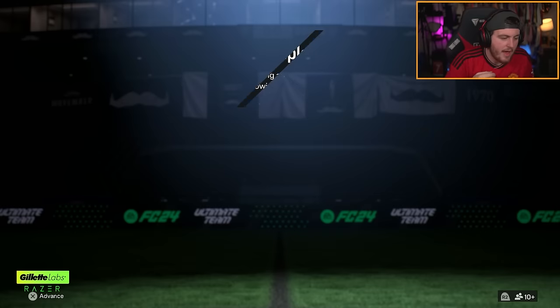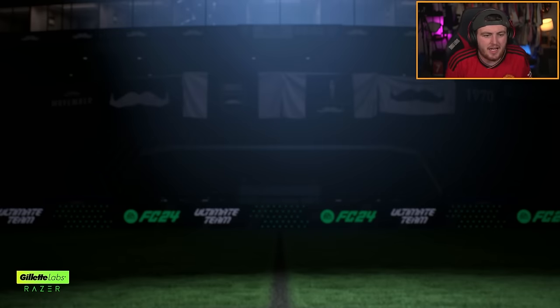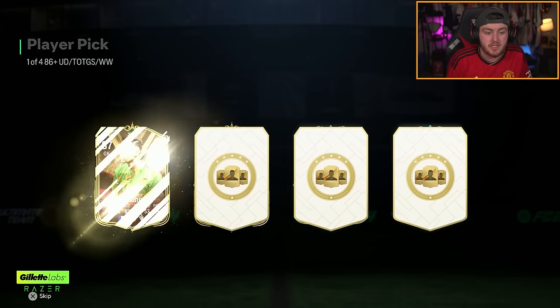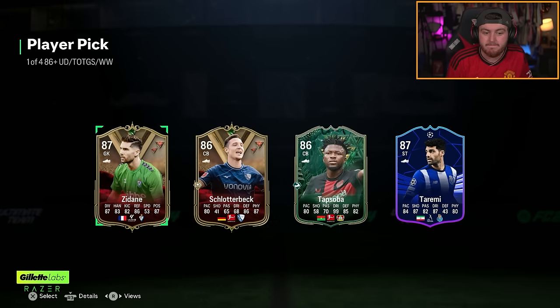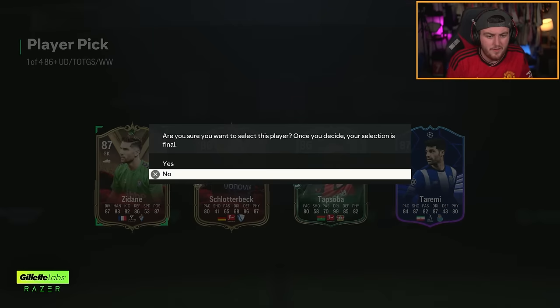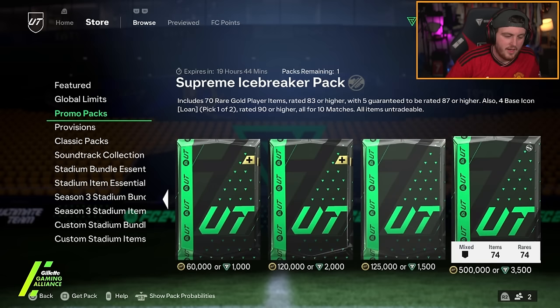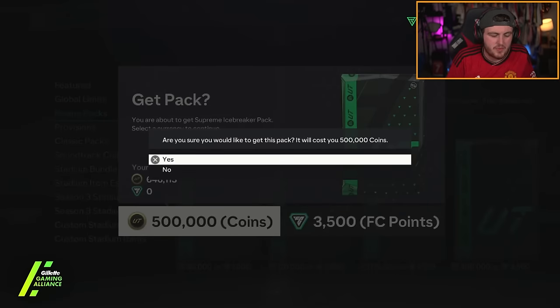86 plus party bag player pick — let's see if we've just used all our luck on Doku or if we get something good from this. It would appear all our luck may have been used on Doku. For the first time ever I'm actually gonna take Zidane — I'm so bored of him that I'm gonna take him for this one. Maybe me getting Doku is bad because it's influenced Lala to open with coins.